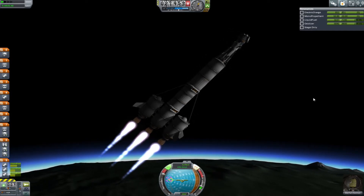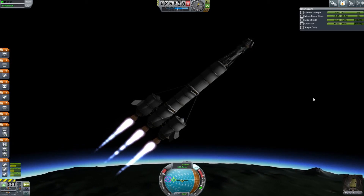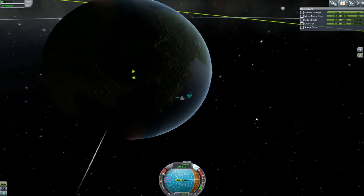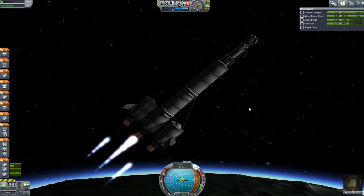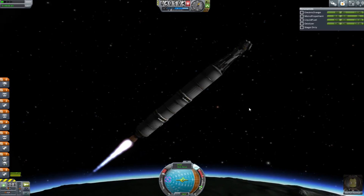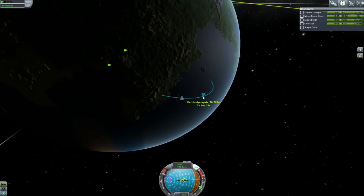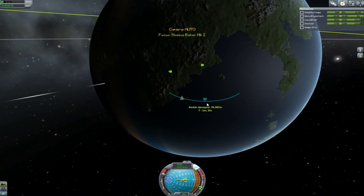Do I even have RCS on this? I don't think I do. I can't keep it right on the 90 for some reason — just want to float. How are we doing here? Not too shabby. And cut that. We're looking pretty good. When we get to like an 80 or 90 kilometer apoapsis, then we'll start making our orbit. Pretty good on fuel.